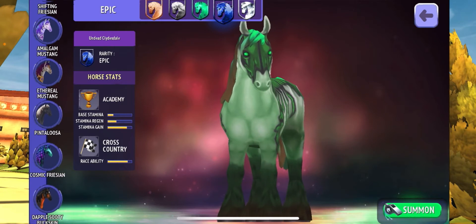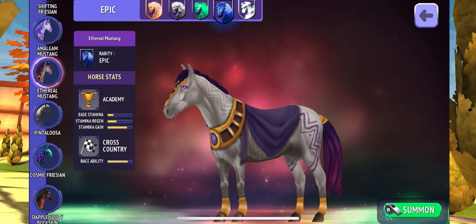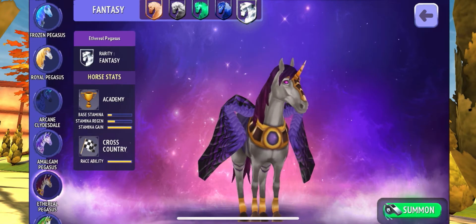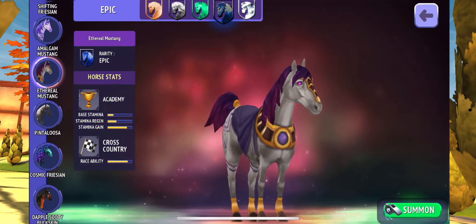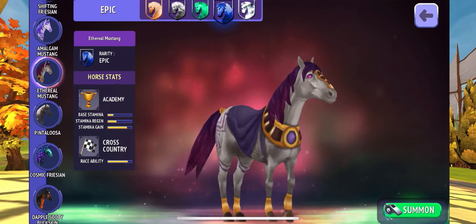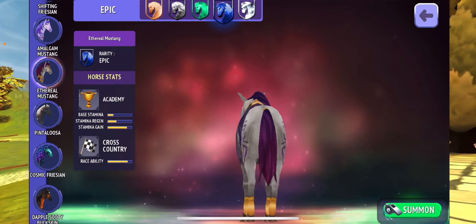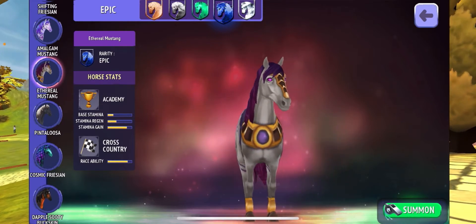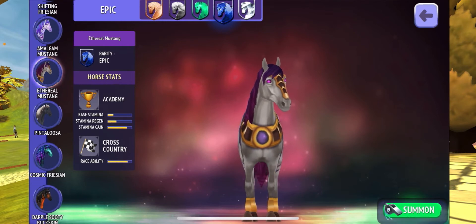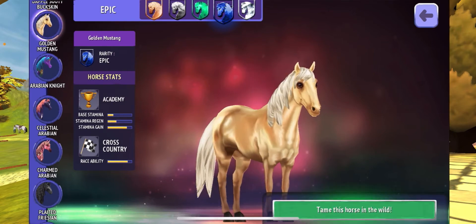The next horse I like is the Set Espiral Mustang. I'm not sure, but there's also an epic version of it too. It's the eye — I just find it absolutely amazing looking, and I think the design is really well done. The eyes are so mythical, and it just looks so ombre, faded, and beautiful. The colors just suit it — it just reminds me of ancient vibes.